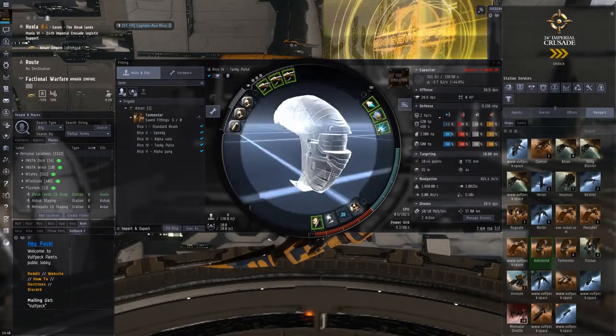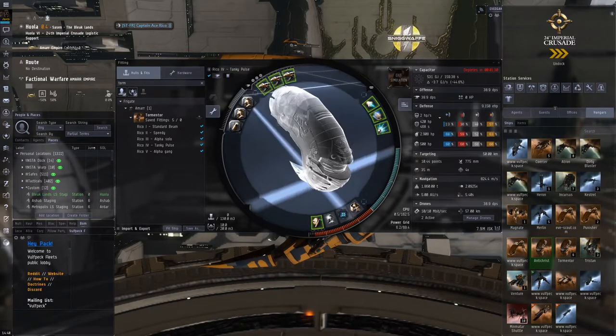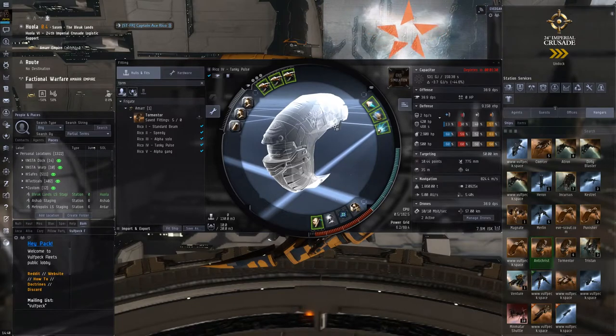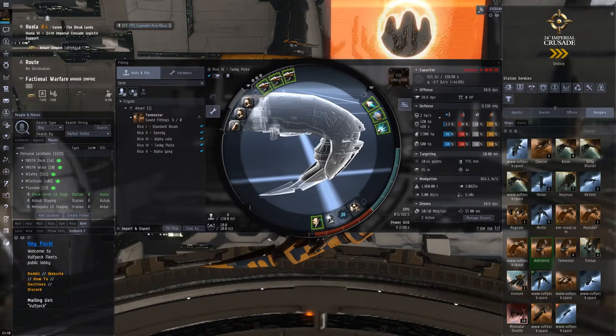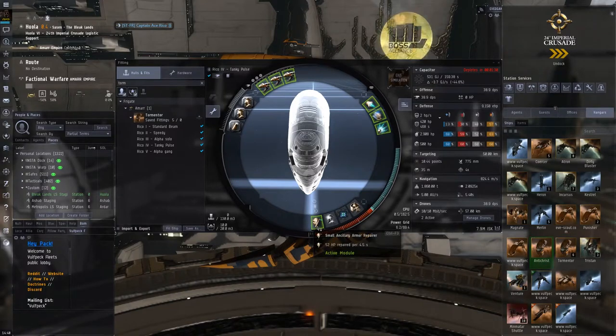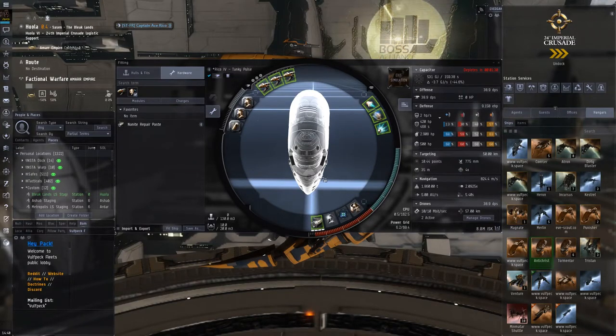Let's take a look at the pulse fit. This is not something I've even used before — not really a fan of pulse lasers on a Tormentor, but it's something a little different you can do with the Tormi. The real strength of this fit is that it has pretty insane tank. I'm actually sitting in a mid-grade Slave clone so it's showing a little bit extra tank, but basically if we unload all our ancillary armour rep charges, we should have about 11K EHP with this fit.